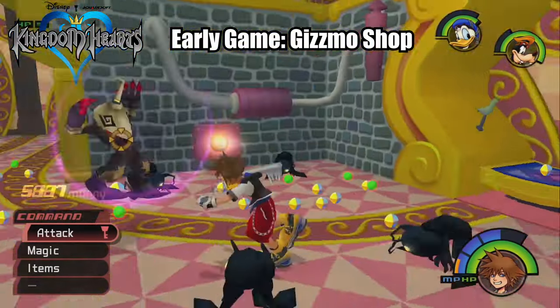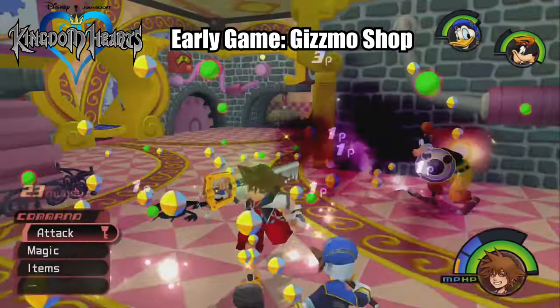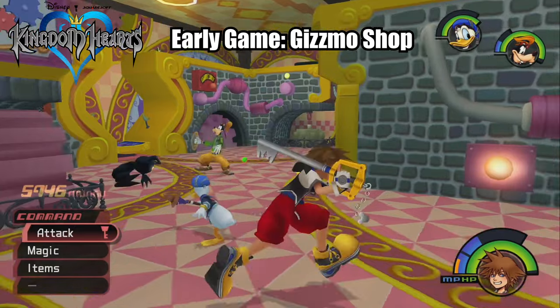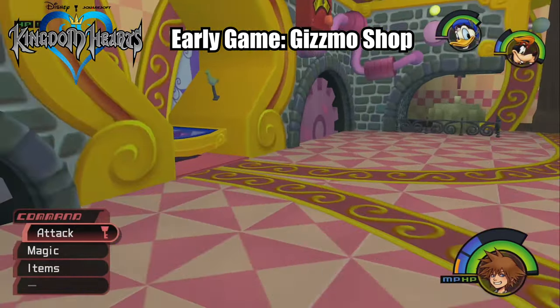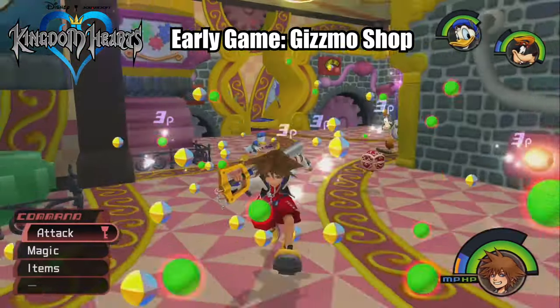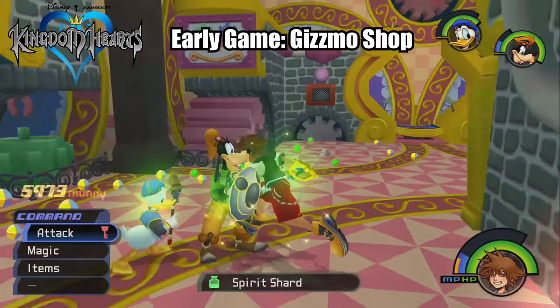These enemies only give you about one or two EXP points per kill, and that doesn't add up very fast — especially not for the late game. So when you're trying to get past around level 20 or so, this is when I would stop using the Gizmo Shop and instead swap over to the Treehouse in Deep Jungle.